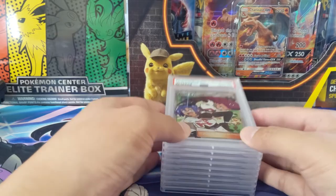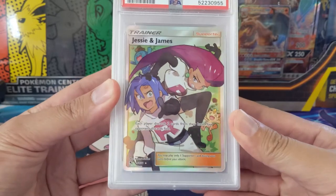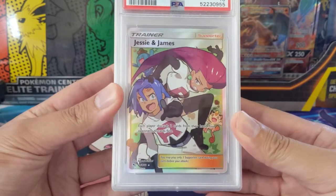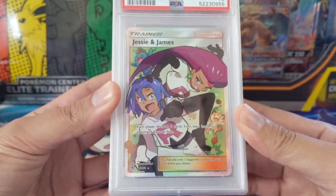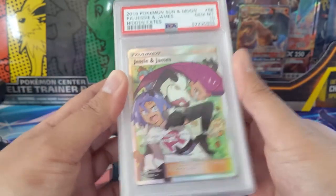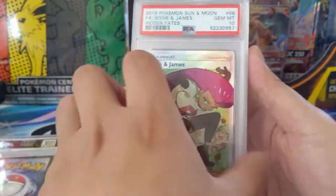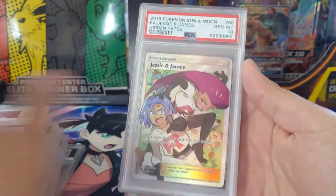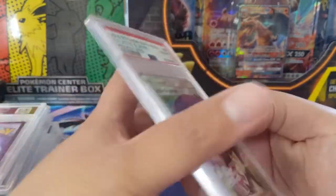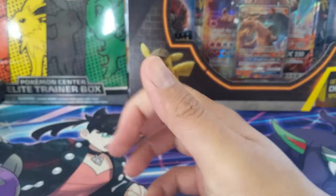Beginning where we left off with Jesse and James. I feel like it wasn't a very hard card to obtain — the pull rate was pretty good — but man, just a perfect art for these two guys. Pretty easy to grade too. We went perfect: 10s on 10s on 10s for Jesse and James. I'm really happy they all got nice grades.